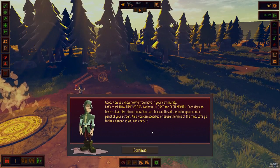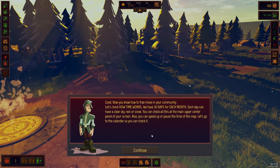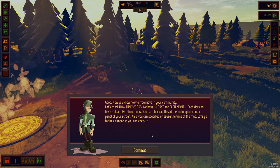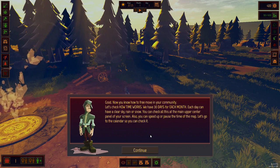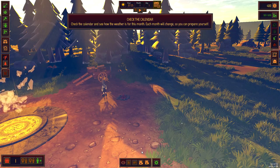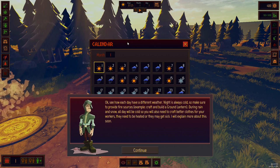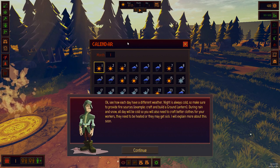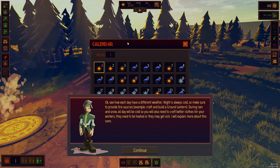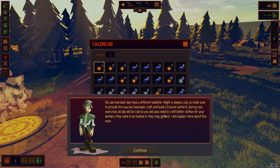Now check how to free move in your community. Let's check how time works - we have 30 days for each month. Each day can have a clear sky, rain, or snow. That's cool. You can check this at the main upper center panel of your screen. You can also speed up or pause the time. Let's go to the calendar. Each day has different weather. Night is always cold, so make sure you provide fire sources. Craft and build a ground lantern during rain and snow - all day will be cold, so you need to craft better clothes for your workers.